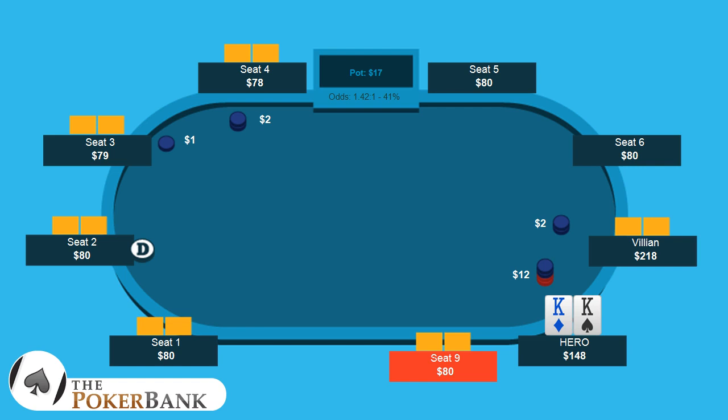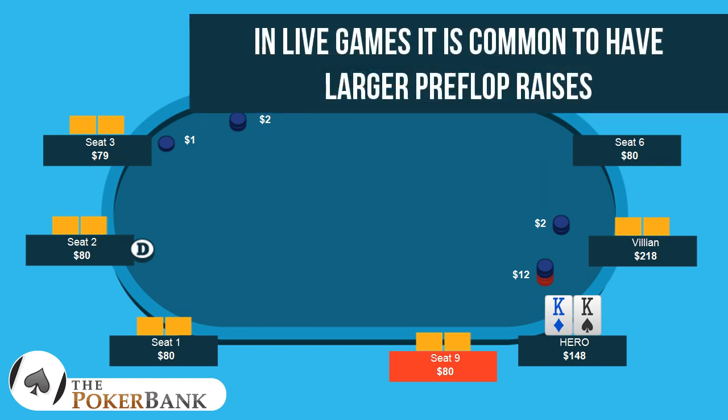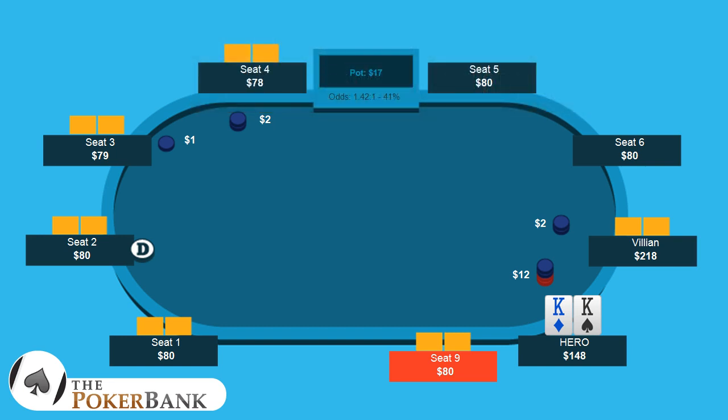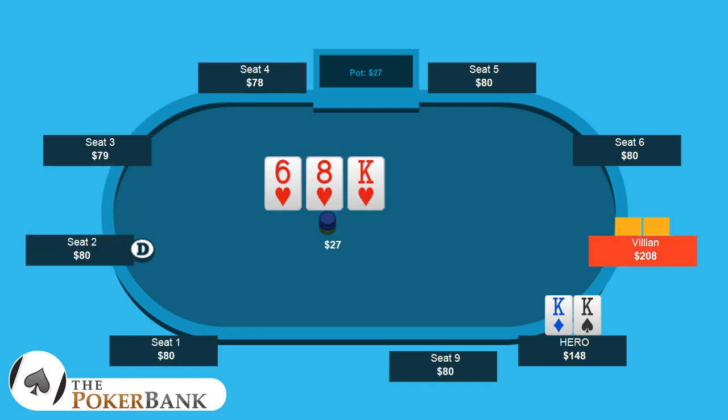If you come from an online background you may look at that and be like, what the heck? That is a huge size. But in live games it's actually more common to have very large preflop raises, so it's not out of the norm if you are in a live environment. Going to something like $15 to $20 is going to be significantly better. So again, bigger is going to be better here. We end up getting called by Villain — not shocking.